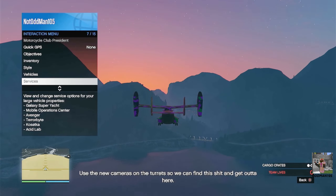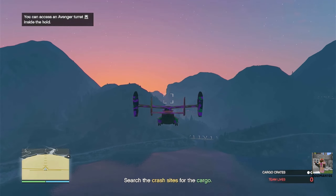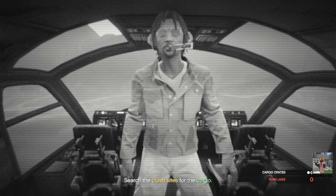Here again you want to go back into your cargo hold, engage autopilot, enter the hold, and rinse and repeat. Access one of your gun turrets to activate the camera.